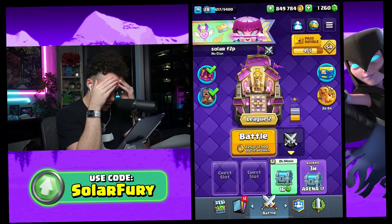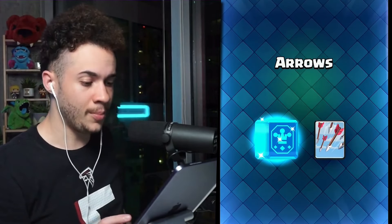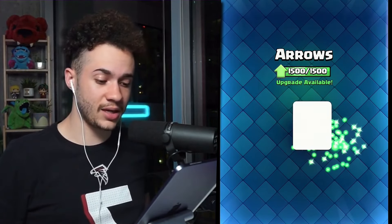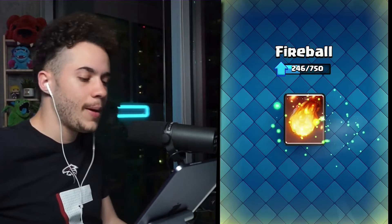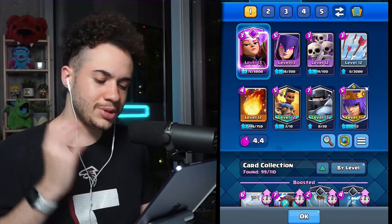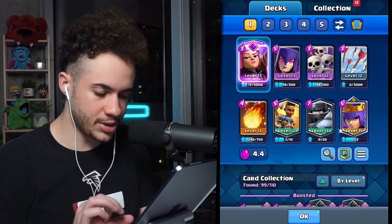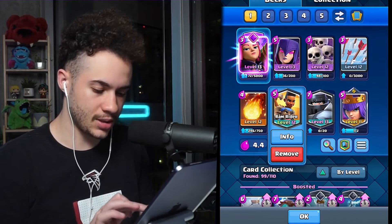I messed up — I should have spent my epic wild cards before opening that, and now I got golems I'm not going to use. Anyway, we've got tons of common wild cards — level 12 arrows. Also got a bunch of rare wild cards for the fireball. There's a rare book in the season shop but I've invested too many wild cards to use that book now, so I'll just keep using rare wild cards. The epic wild cards will go towards the skeleton army, and the two legendary wild cards towards the Ram Rider.